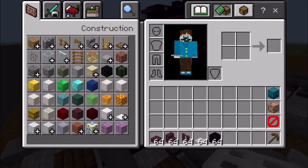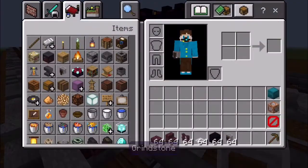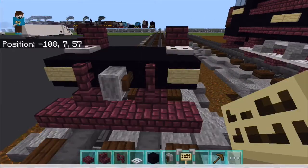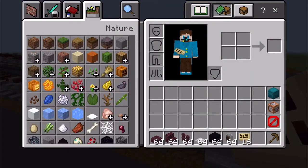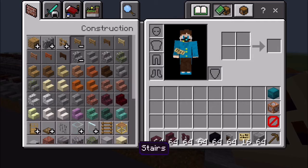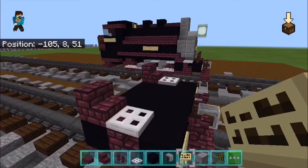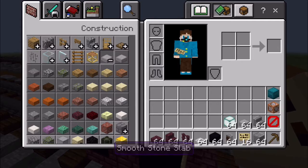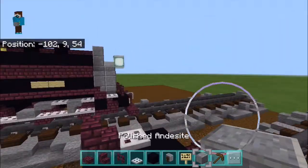This is a very small tank engine, so this should be a pretty quick video. We're going to place a grindstone on the front, and then grab some perch fence to create a number plate. Then we're going to get our polished andesite block and polished andesite staircase, as well as sea lanterns, stone slabs, and stone stairs. Then we'll get back to what we were doing.